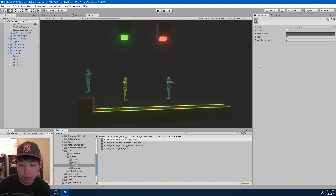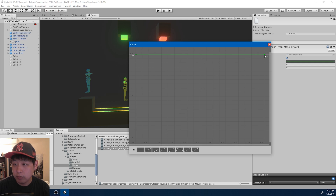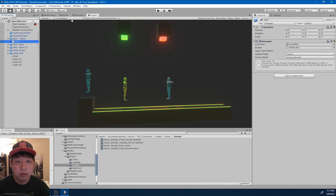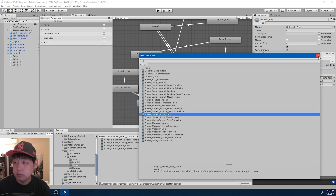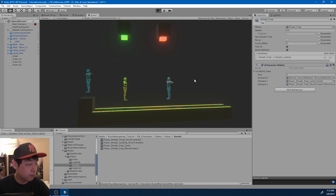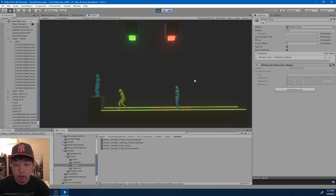So smash prep move forward. It's going to be a constant no matter what you press, and I want it to be a decrease — maybe 0.5, as in 50 percent. Speed, I'm just going to try 5. Block this to 0.1. Again, I'm going to add the ability to the prep. Let me just drag it in. Let's see what happens when I click play. Looks all right.